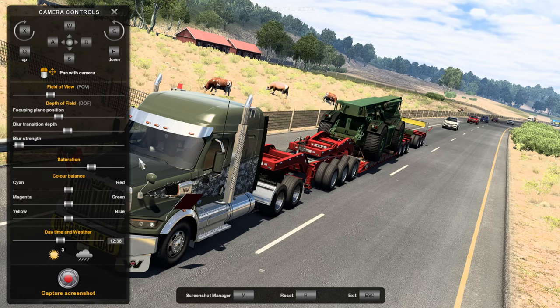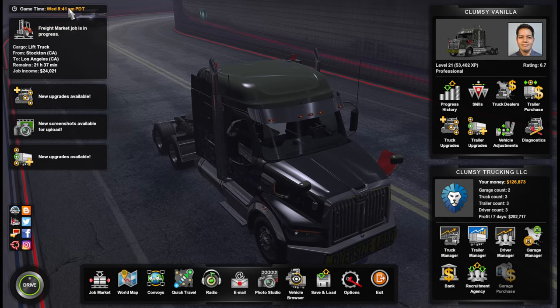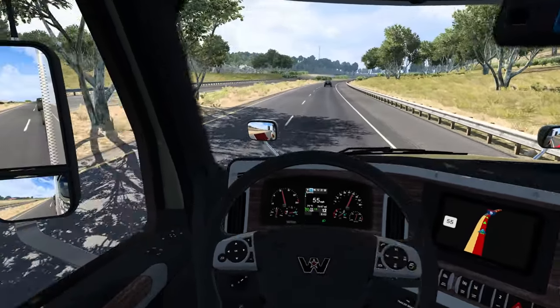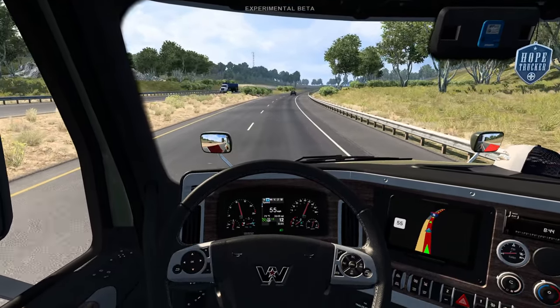One thing - the X button doesn't work anymore, that seems to be a bug. You have to press Escape or press this button. Whatever time you pick in the photo studio doesn't change anything in the actual game, which is amazing - that's exactly what we were hoping for.